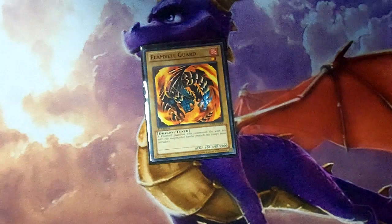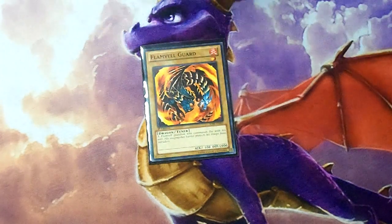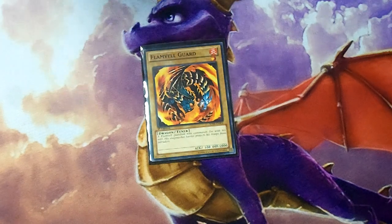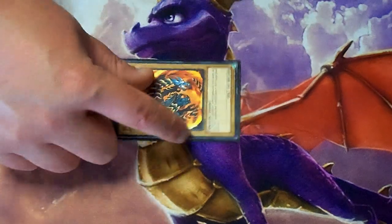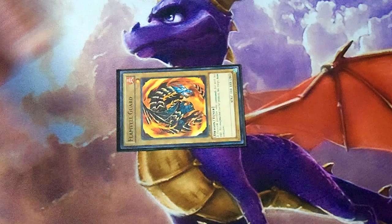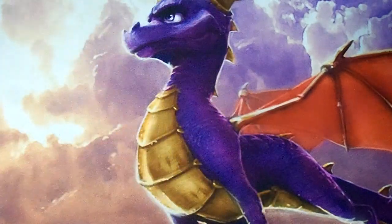Next up, one Flamvell Guard — kind of a little backup tuner along with White Stone of Legend. It's a vanilla dragon, one-star tuner that can be brought back by Silver's Cry. This gives you access to a quick revival of a Synchro Tuner in case you need that, and in case you have a way to utilize him for Synchro plays he's right there as well. One Flamvell Guard is pretty good.